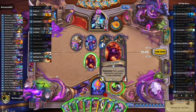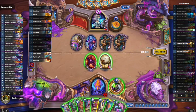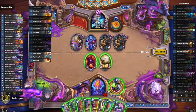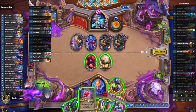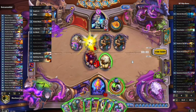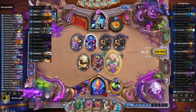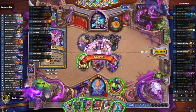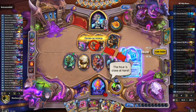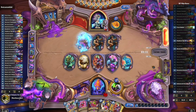Opponent plays tempo Reno — at 33 health they have no fear of dying anytime soon, so they think they'll just play tempo Reno. I've got this Kazakus potion. We know the secret is not Counterspell, and I'm thinking about whether I can clear the board — four damage to all or five to a single target. But with it being nearly 9:30 in the evening, math is difficult. Let's just put stuff on the board — a demon with taunt and a deathrattle is going to be a challenge for them to get through.